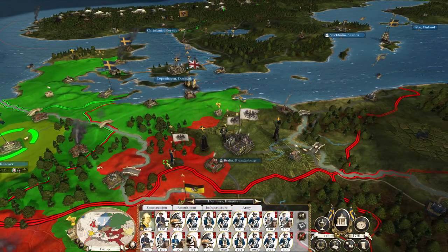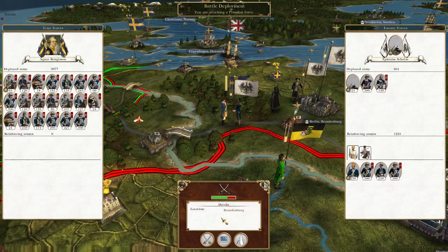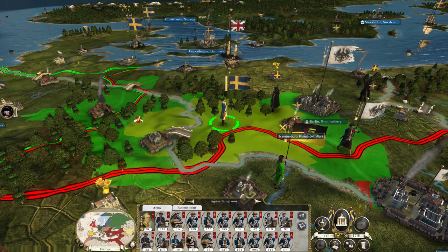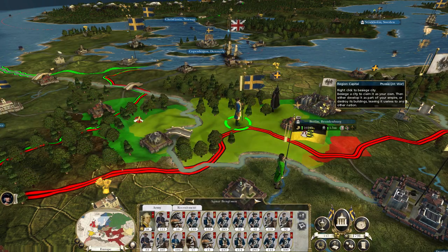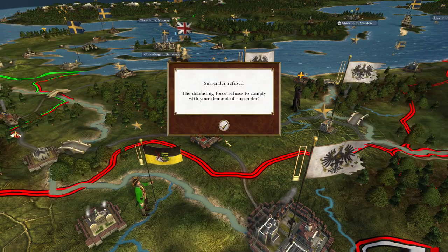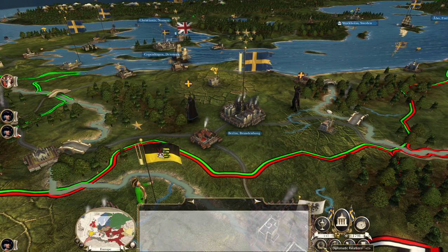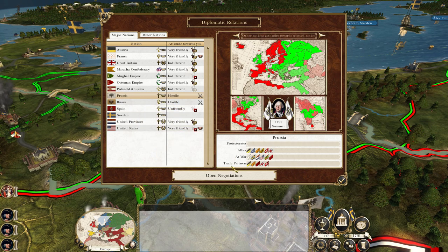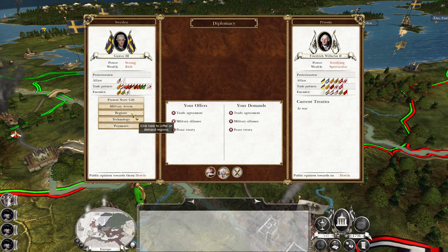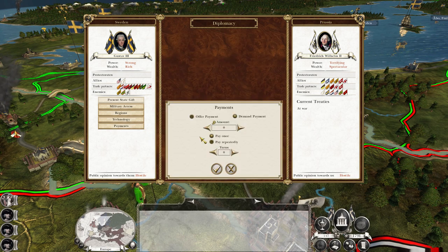We're at war with Prussia again. We've got an army here — I reckon we can take Brandenburg or just destroy enough units to put the pressure on them. Let's look at the auto-resolve. Oh yeah, let's take Brandenburg. The Swedes taking Berlin — I kind of don't believe it. It's like that meme: here I go killing again. Against the Germans. I've got to make you pay, Wilhelm.